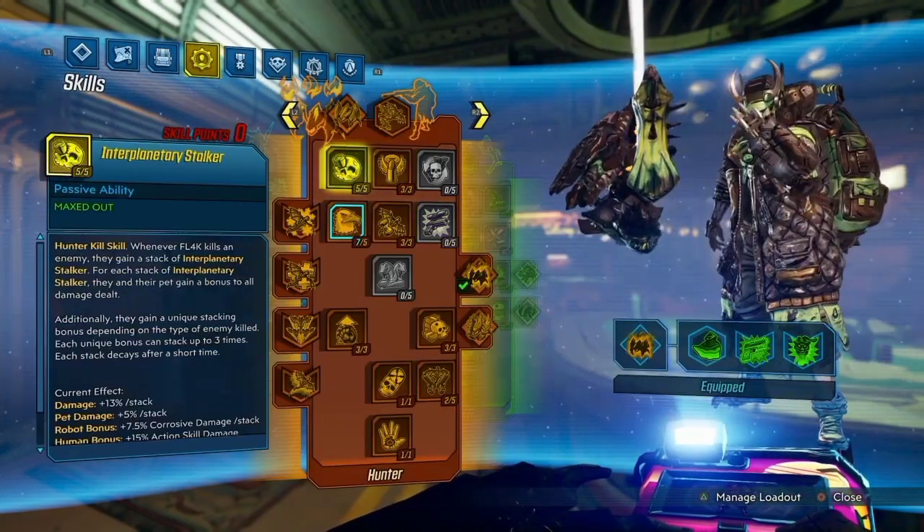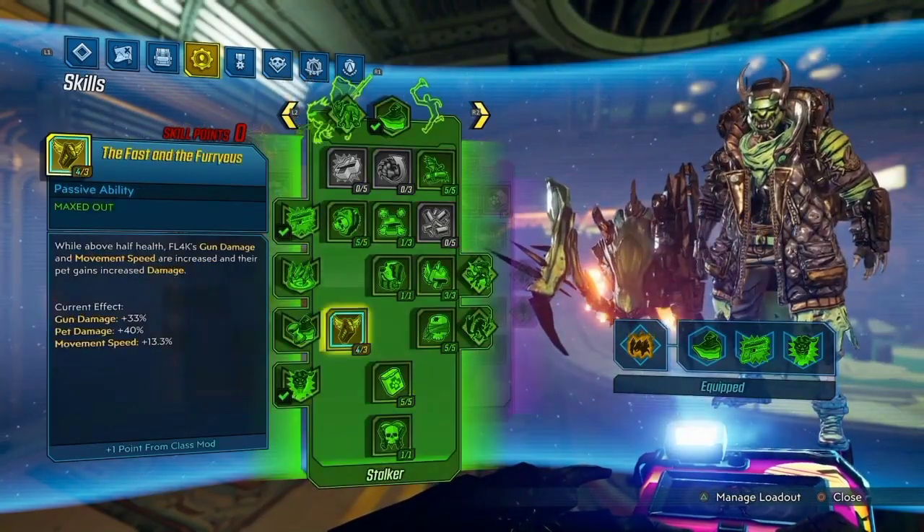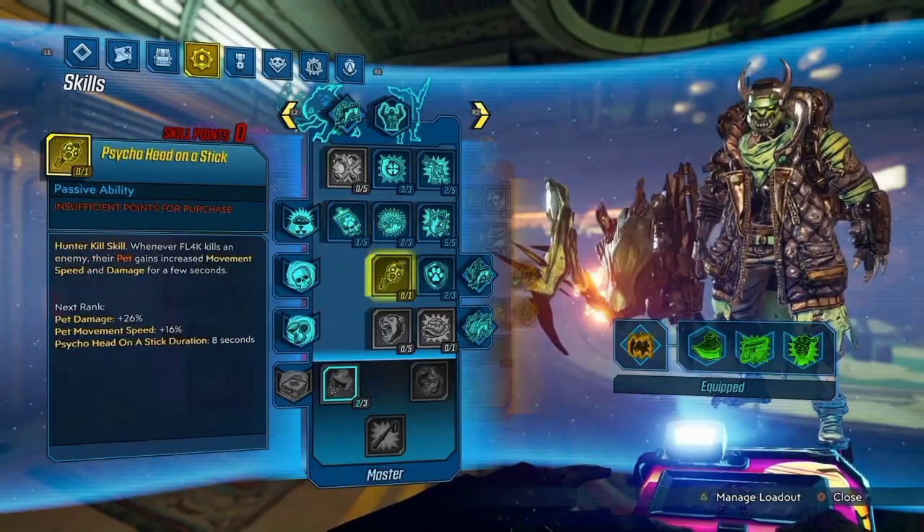The skill tree is going to be fairly similar to the other two: fully in red, fully in green, and then partially in blue. Thank you guys so much for watching and sticking around to this point in the video. Make sure to let me know what you guys want to see in the next video.